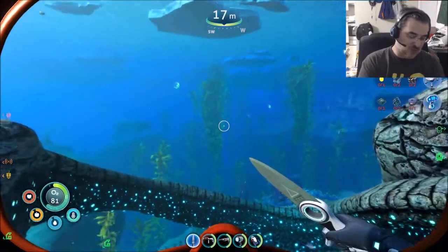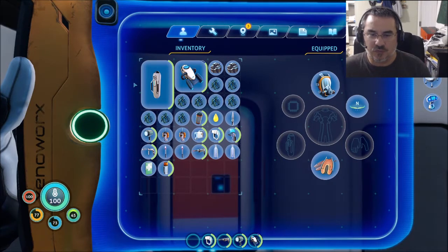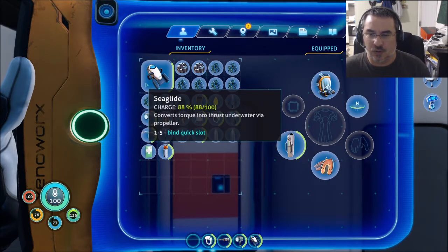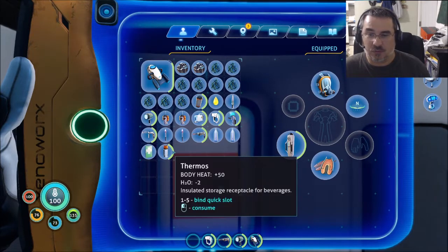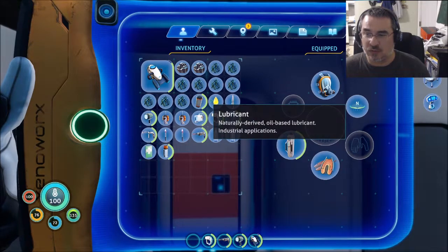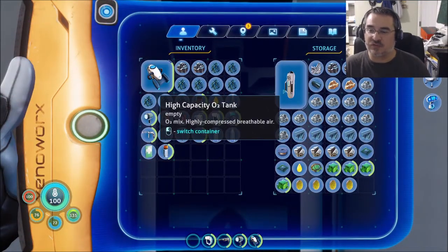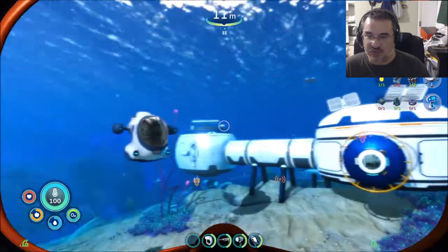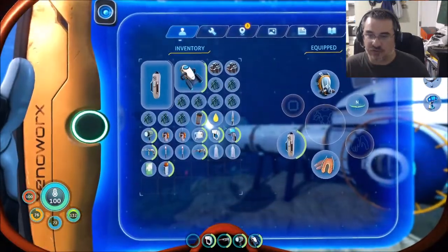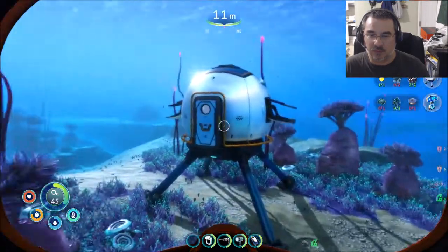I'll go ahead and pause and get the tank and I'll be back. Okay, I'm a little confused — I don't seem to have a secondary oxygen tank, even though I just made a second one. Oh, I accidentally put it in storage, because I was messing around with storage. Sometimes you mean to use things, but you're looking at storage and it doesn't go the way you expected.